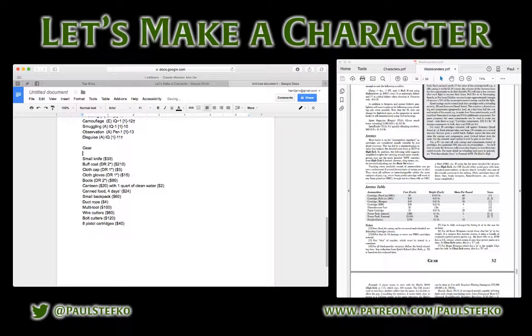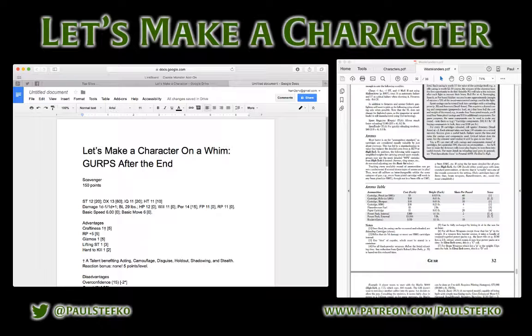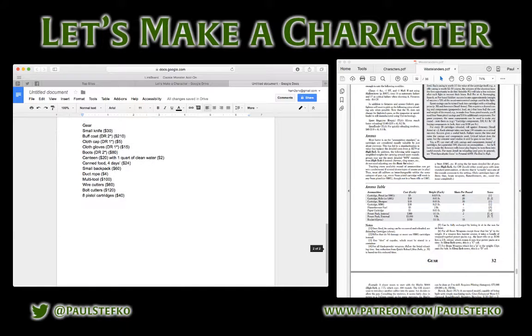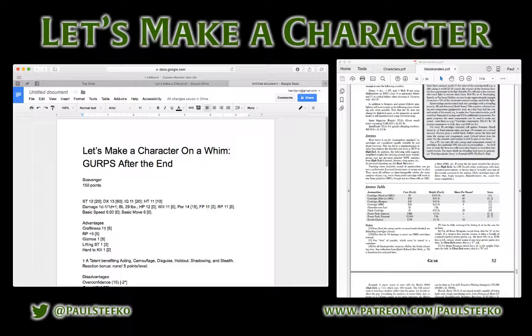Aside from some math problems — since I'm still getting over a cold and kind of tired — we have a 150-ish point post-apocalyptic scavenger with a backpack full of stuff and a bunch of cans of food rattling around with some bullets. Thanks for watching this impromptu episode of Let's Make a Character. I'm planning on moving the live stream earlier in the week — Friday nights are not the best viewing time, so I'm thinking of moving to Tuesdays in the future.